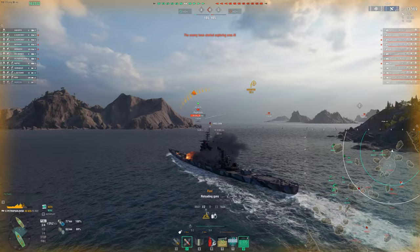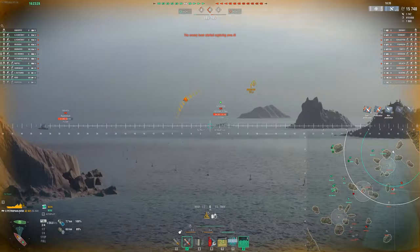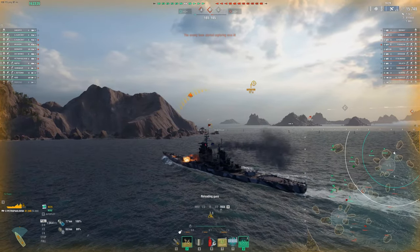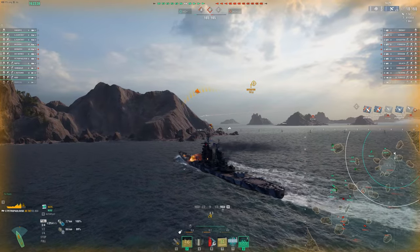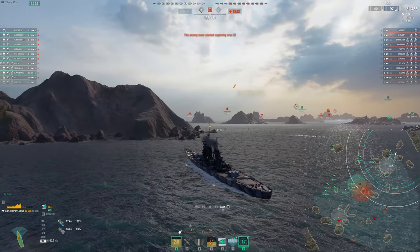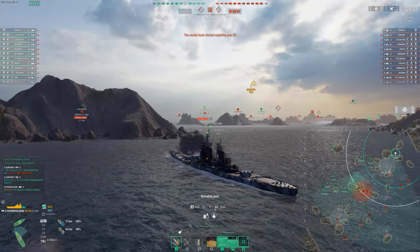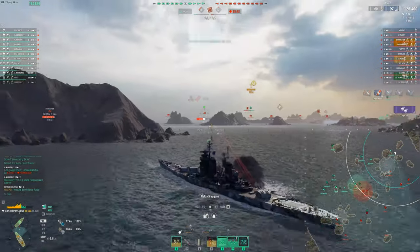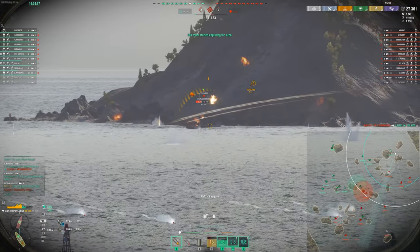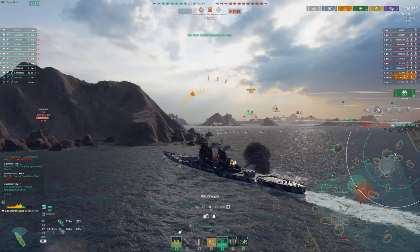Unfortunately, we do zero damage to this Goliath - he's just sitting stationary at an angle we should be penning. So there are times where the accuracy will still let you down. This is a pretty bad start for a Petro - poor accuracy on that one. Look at how much HP we've lost; I've actually already used one of my heals. Down to half HP, only two left, and it's only going to get worse from here. The downside here is certainly that you're going to have to play a little more passive. A lot of consumable usage very early on in this one - we do help get the DD killed, and that should help our team.